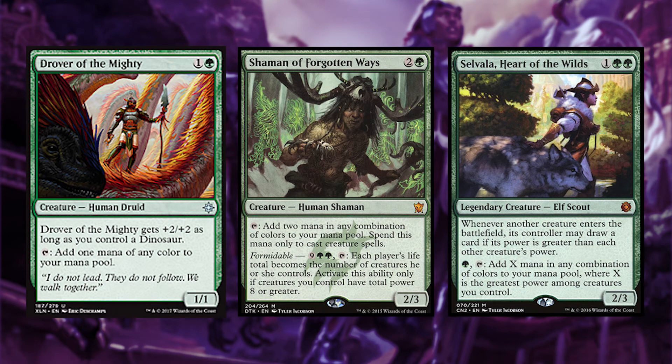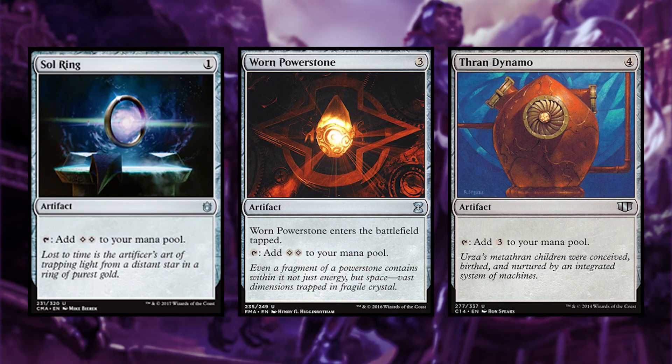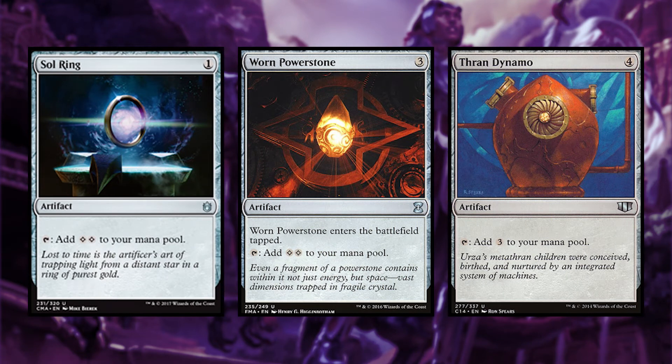This deck wants to use the early turns to ramp up so you can play these high converted mana cost dinosaurs. Being in green, this deck has plenty of ramp spells as well as a few artifact ramp cards. Kinjali's Caller, Otepec Huntmaster, Herald's Horn, and Urza's Incubator can all reduce the cost of your dinosaur spells.